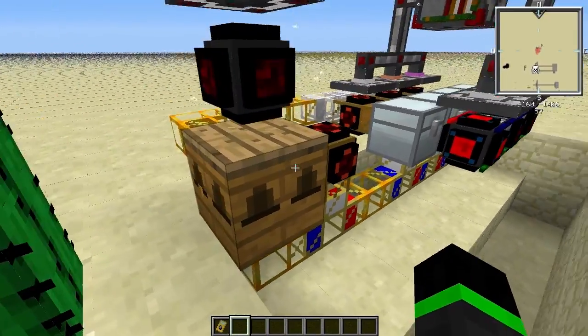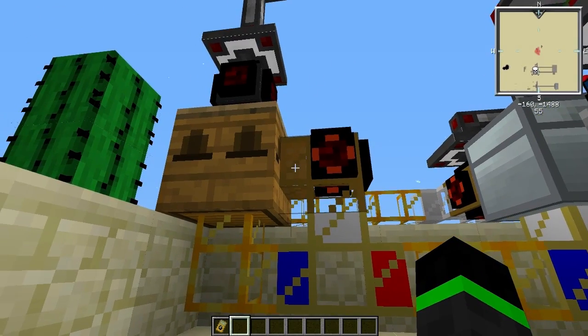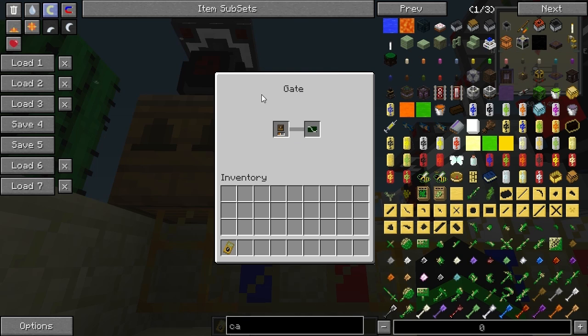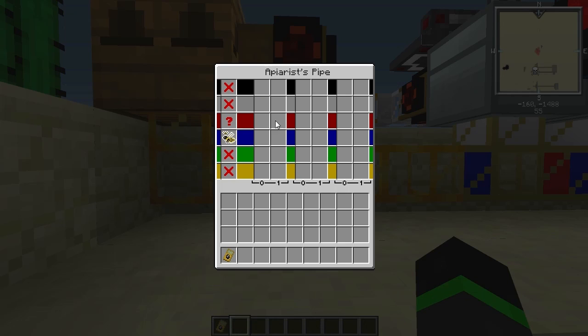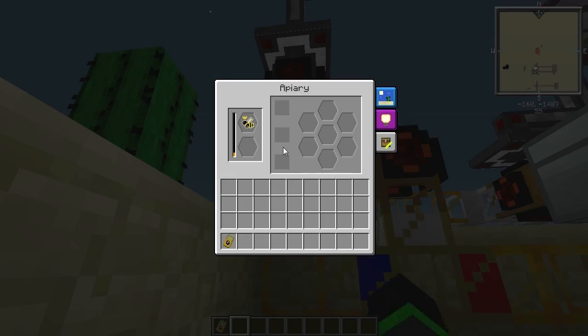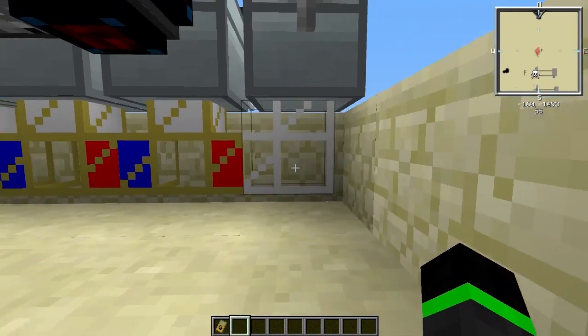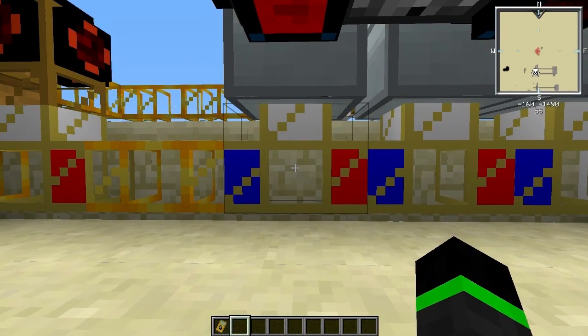So firstly you have a pipe here. It's just a normal pipe with a wooden transport pipe on the side with a gate — an architrave gate or what they are called. When it detects items in the inventory it will activate the energy pulsar, and we send items down into this apiaries pipe. That will send princesses the blue way, so all princesses will go up here and into this apiary again, and everything else will go into here.